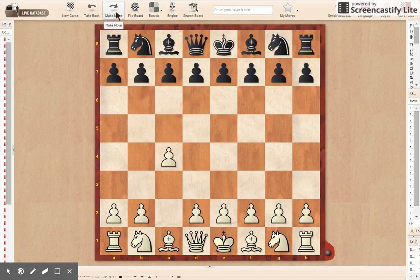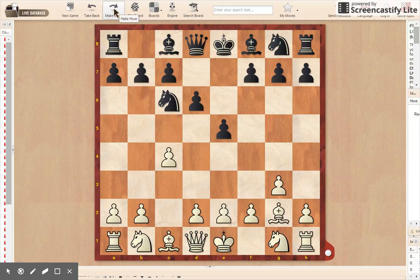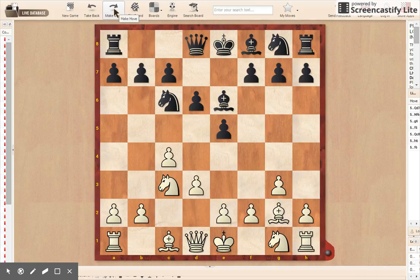It starts off with c4, then g6, knight c6, and this is the English Opening — the fourth most popular flank opening with c4. Bishop g3 is the most popular move in the English, then d4, and pawn d4.